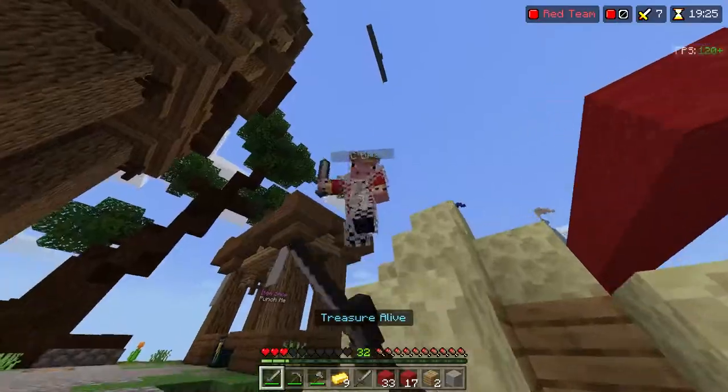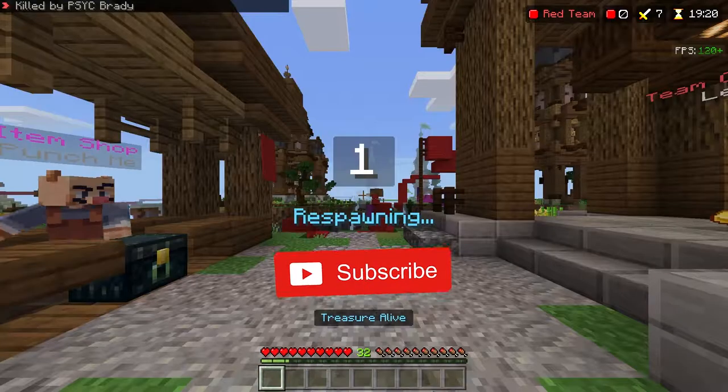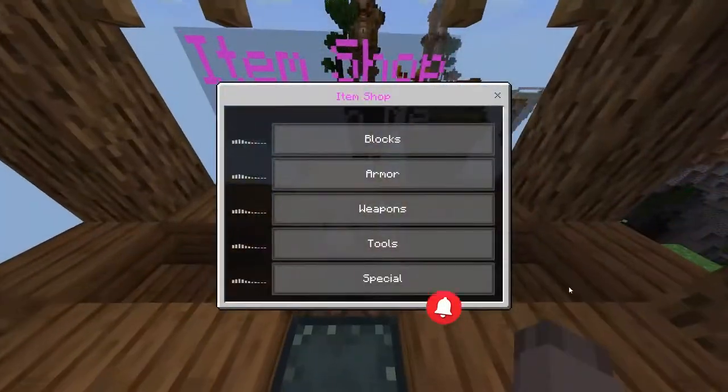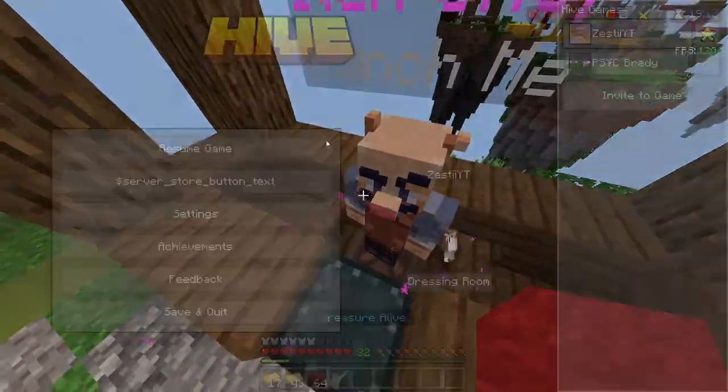The next thing you're going to want to do is get a stone pickaxe and a stone axe. People are sometimes really annoying and place hundreds of layers over their treasure and you're going to need some kind of tool to break through that. However, don't worry about doing this if everyone's treasure is already gone — as you can see in the gameplay, I actually don't get tools here because I already destroyed the treasure.